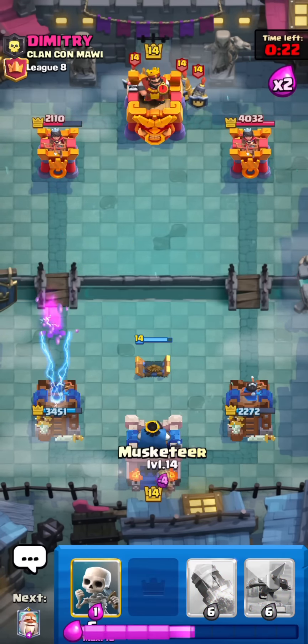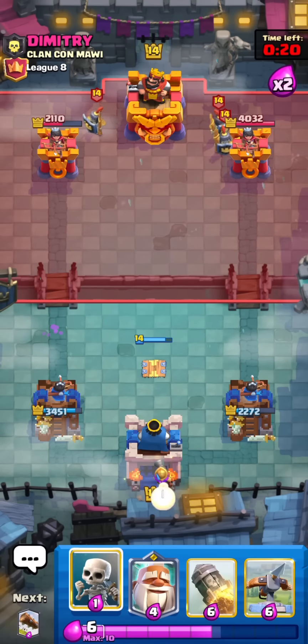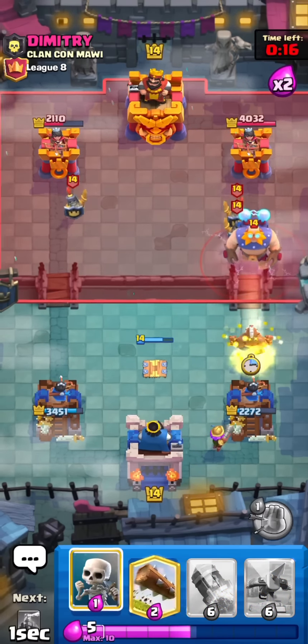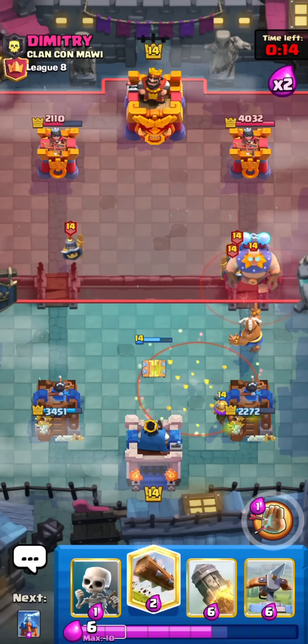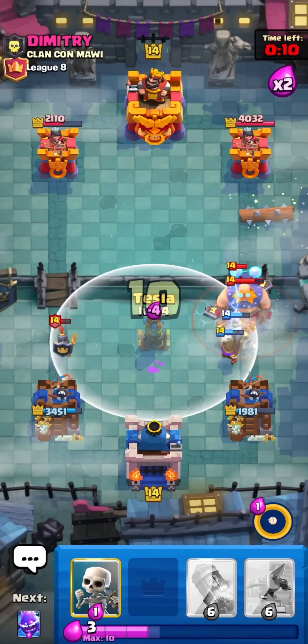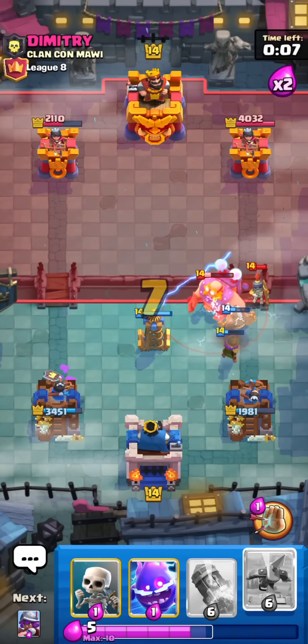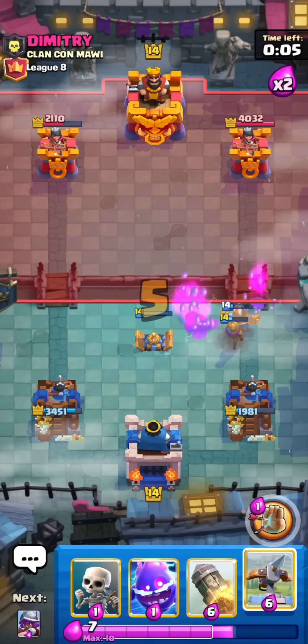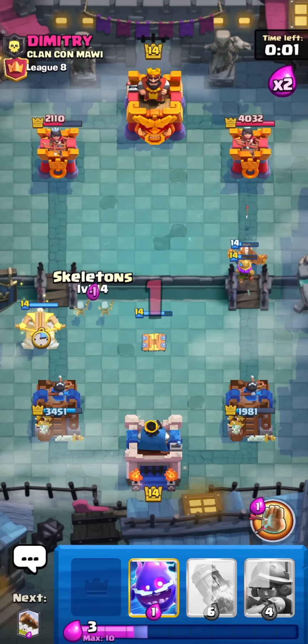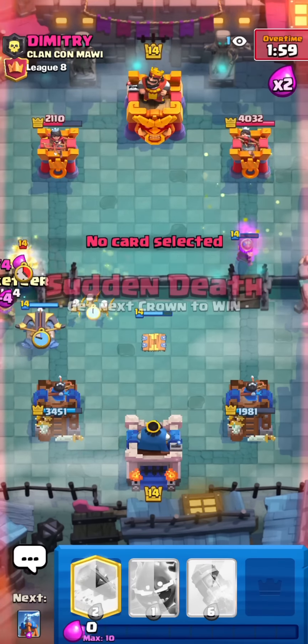I'm actually surprised that Earthquake lasted so long — I really thought the Skeletons would take it out. Just gonna Monk for this E-Giant. Like I was saying, I really like Monk against big tanks like E-Giant, Giant, Royal Giant, Goblin Giant. The pushback with the third clap attack is, number one, really funny — I love the clap animation, it's actually pretty hilarious. Number two, it's actually very practical as well.